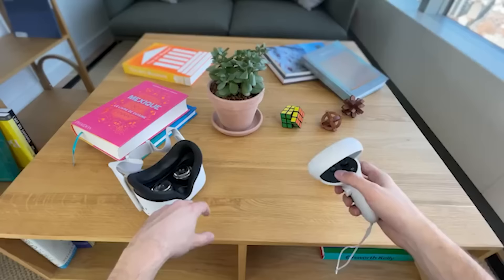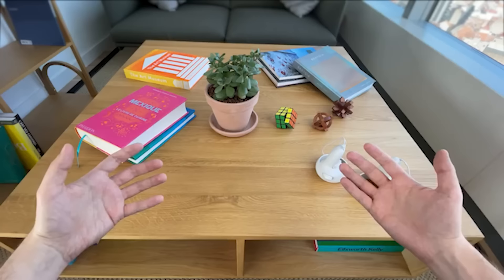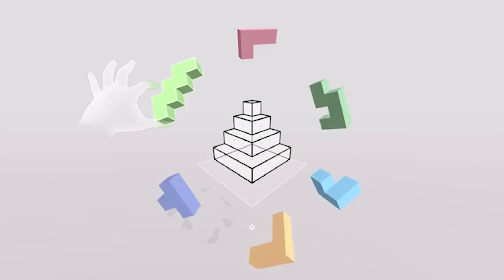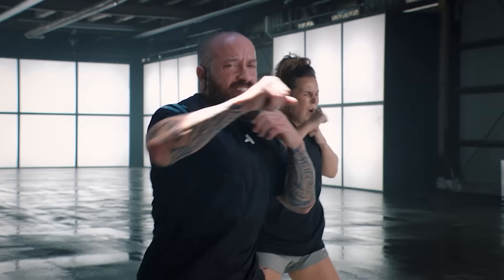Cubism has been a great game for a long time and the mixed reality mode is really cool too. It's very relaxing to sit at a table or on your couch and play mixed reality Cubism while seeing the world around you. You can also play in VR in a white expanse, but playing in mixed reality makes you feel present in the real world.